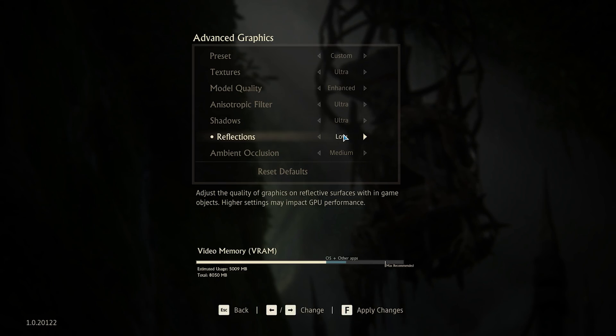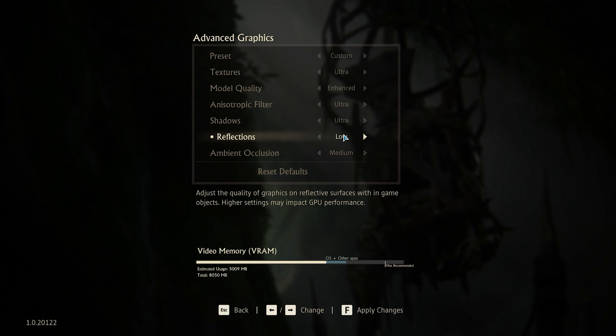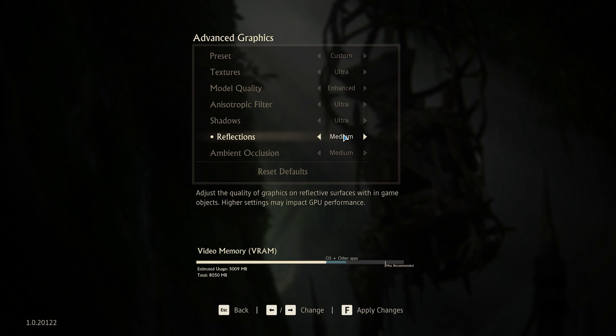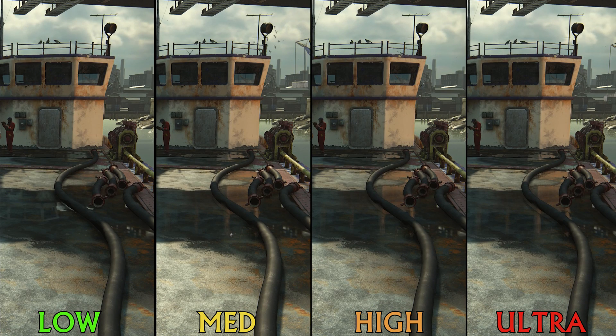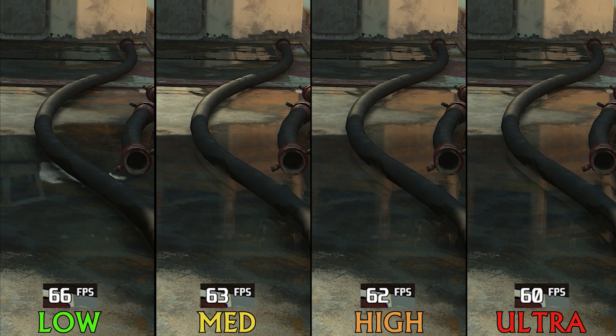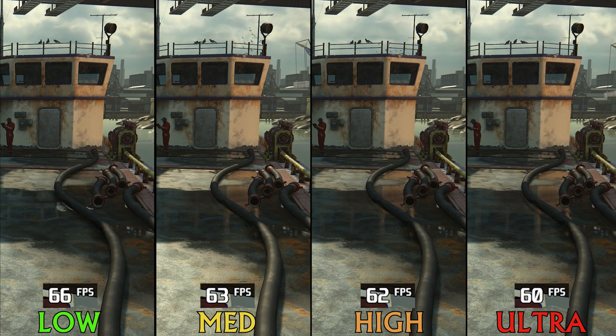For reflections, the game relies on both cube maps and screen space reflections, and the reflection settings here only affect screen space reflections. Low disables SSR completely, as you can see here. From medium, we start to see SSR, but pushing further doesn't really make reflections any better. Performance-wise, going from low to medium drops FPS by around 5%, a similar 5% to high, and around 10% to ultra. I recommend only medium if you care about SSR, because going to ultra will just drop your FPS without any big visual gains.